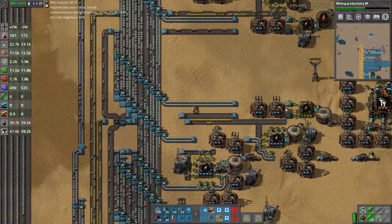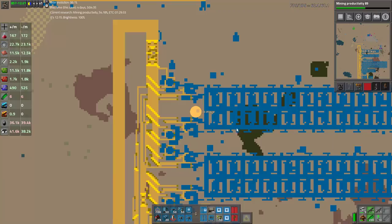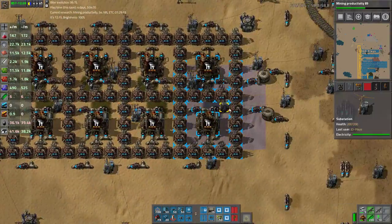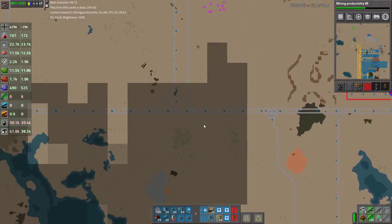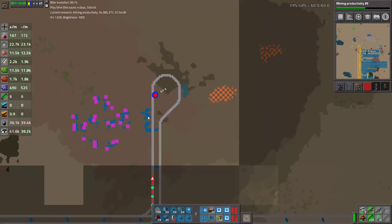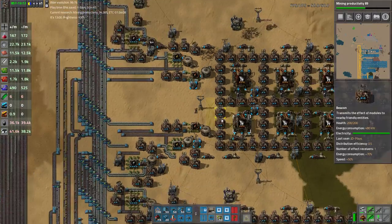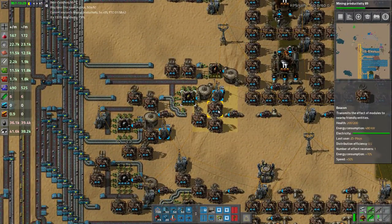Then we've got heavy oil again, light oil again. It's not running - why is it not running? That's never a good sign. Because there's no petroleum - there's no oil, rather. Why is there no oil? Because it emptied it already. Like I said, this thing chews liquids.